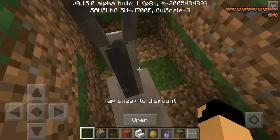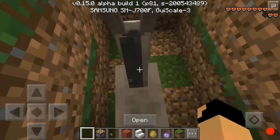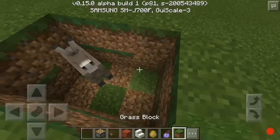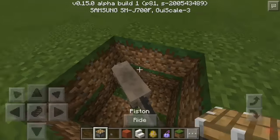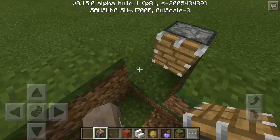He loves me now — finally tamed. You can patch this part up just for safety; it'll be easier that way. Now place a piston right here facing inward.